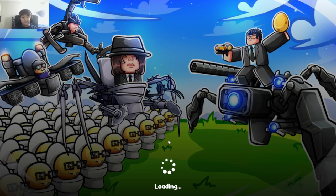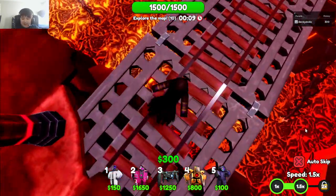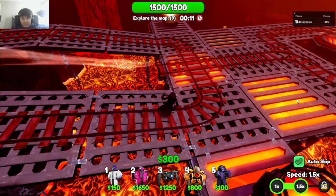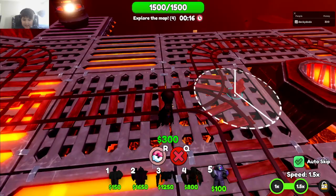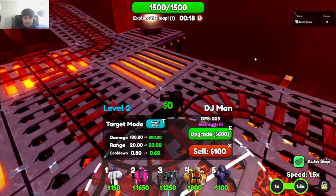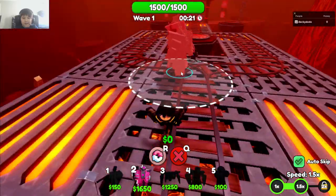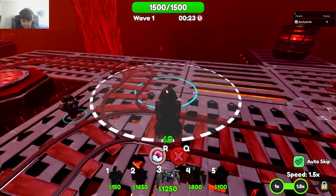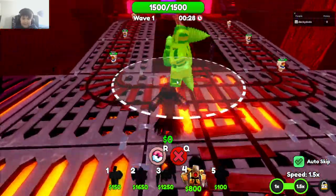First, we're going to need to place my DJ down. They updated this so you don't really pick how much speed it has — it just picks for you, which I really like. Plus, now it looks a lot better. Everything looks cooler. Valentine's Titan is pretty big. Camera Spider is pretty big. Titan Drillman is pretty big too.